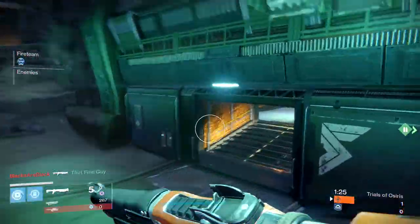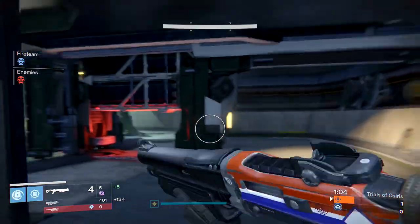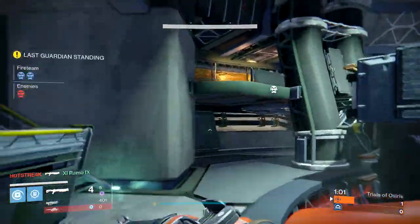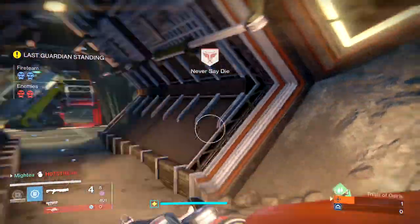Currently the most used special weapon type in the Crucible is the shotgun, and this list wouldn't be complete without some suggestions on how to counter El Matador. I'm currently compiling clips for a more in-depth subclass-specific guide on countering shotguns, but for the Trials of Osiris specific shotgunner you can do one of three things.